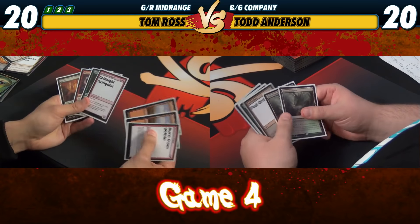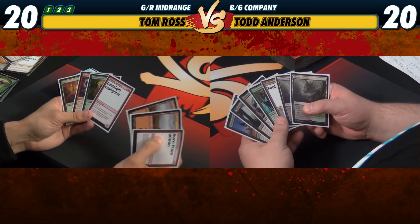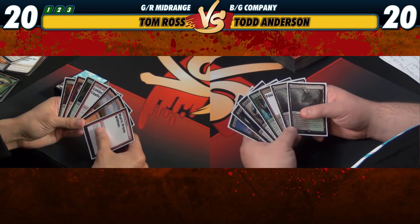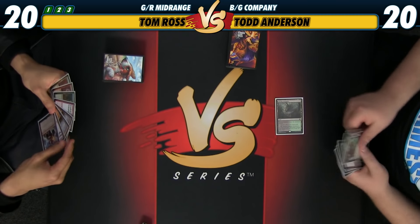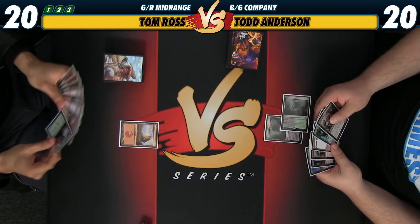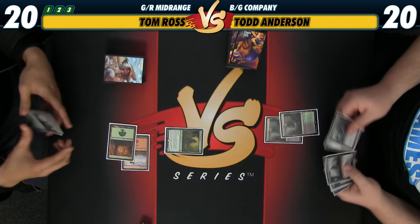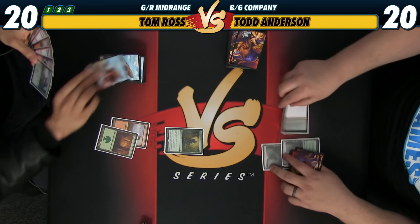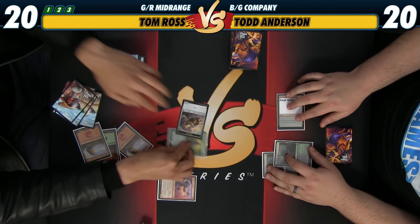Here for game 4. Let's see if I can maybe win one of these next two games. This hand looks okay — we kind of want a land to come into play untapped soon. I haven't drawn the land yet, but I've got spells to cast. I really wanted a land that came into play untapped, or a 2-drop, instead of just taking damage.